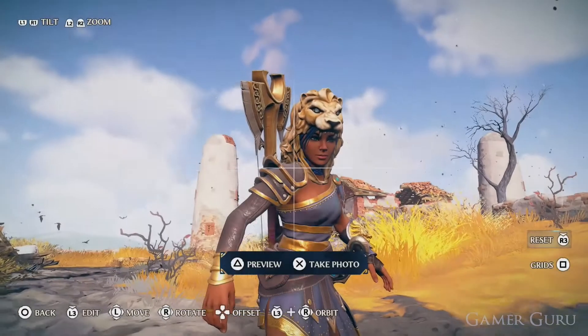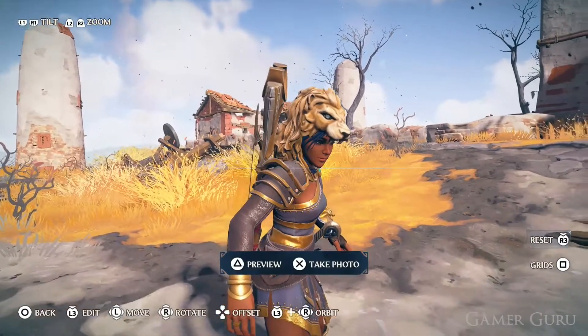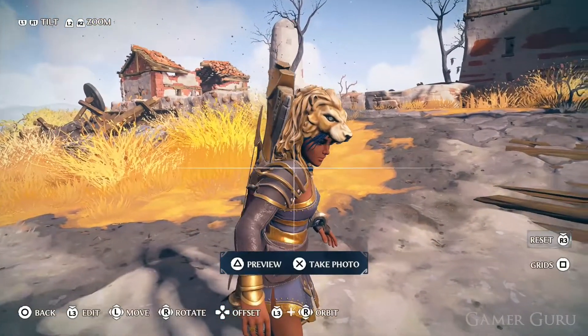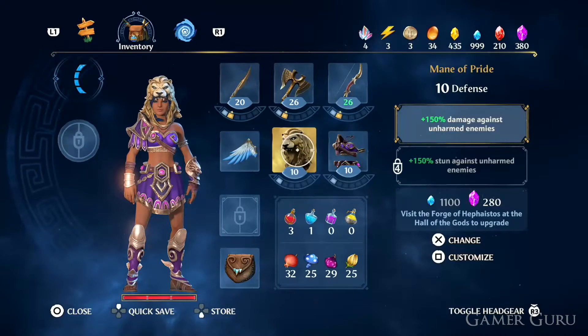How's it going guys and welcome back. In this video we're going to be checking out where we can get the Mane of Pride headgear in Immortals Fenyx Rising. Apart from looking really cool, the Mane of Pride on its base level gives us 150% damage against unharmed enemies.